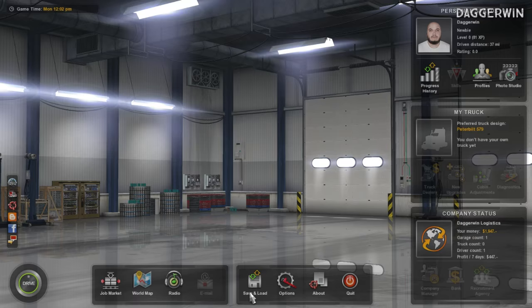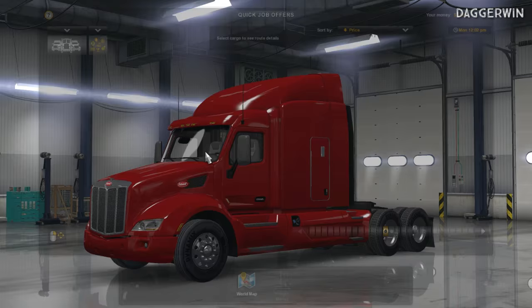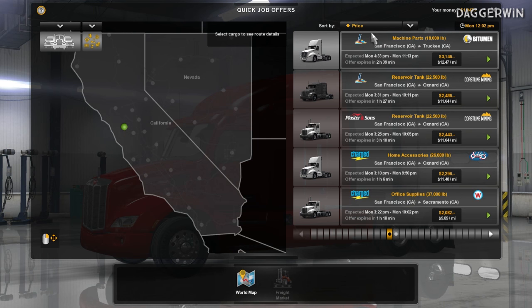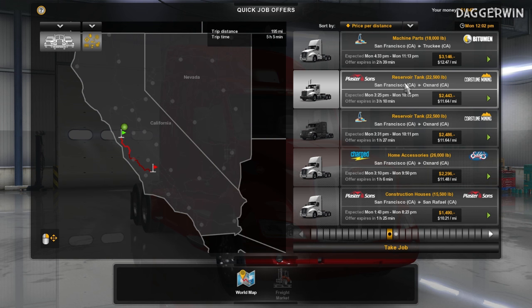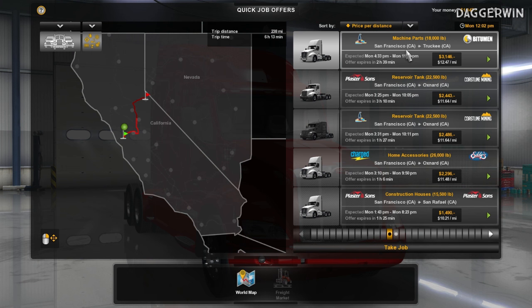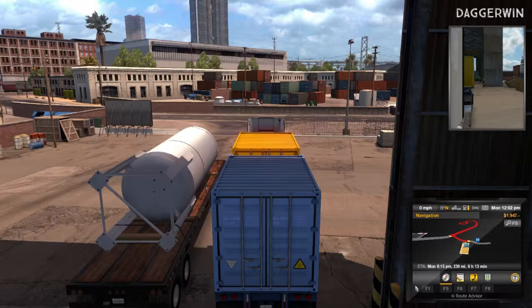Let's have a look in the job market - we want a quick job from where we are. I usually go for price per distance. The best one is 238 miles. We're going to take machine parts - I noticed everything is weighed in pounds on American Truck Simulator. We've already got it attached for us. I'm not familiar with this lorry but it certainly looks interesting.